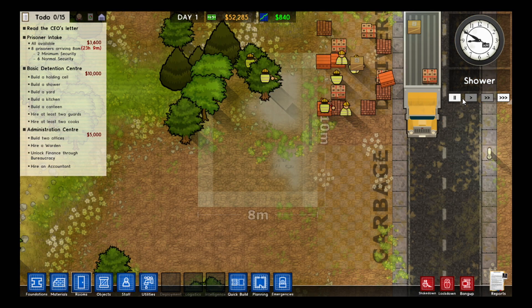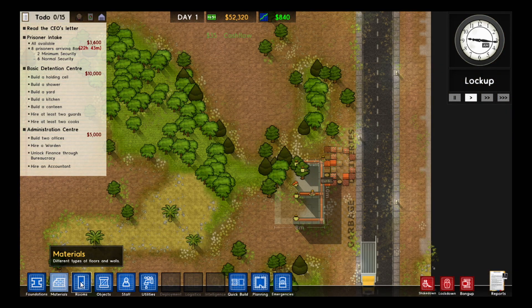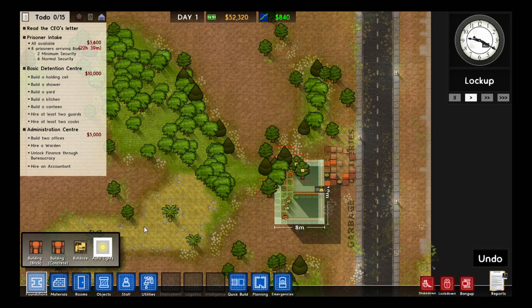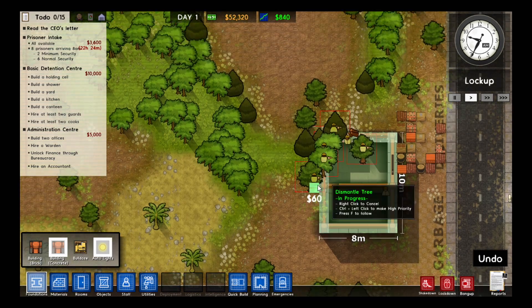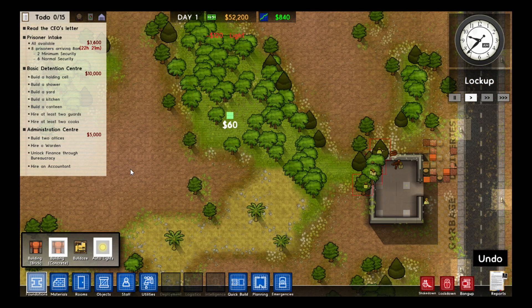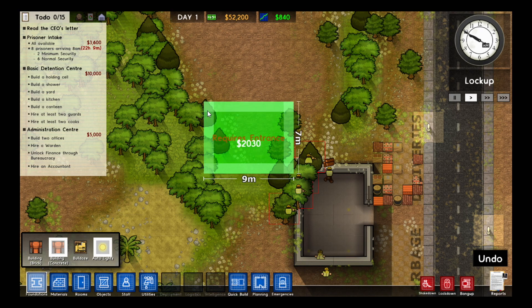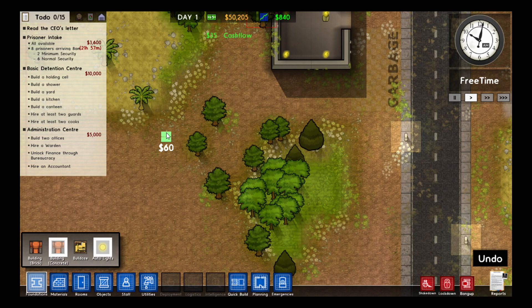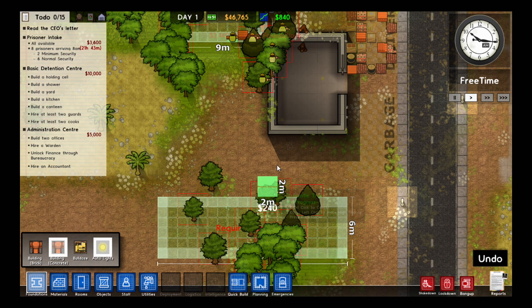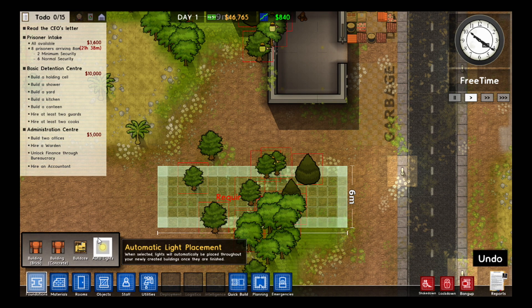You can fast forward the building if you want, but generally I might want to just plan a few other places first. A good place to start is probably the holding cell, just to make sure I actually have a place to keep my prisoners. I generally quite like a layout where you've got a bunch of buildings around a central yard — I think that works quite well. I'm going to build the holding cell here, then build some offices for my warden and stuff around the back, and just sort of make a small corridor here, maybe for a staff room at some point.